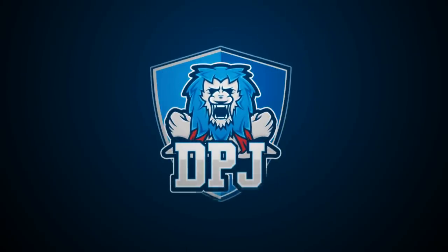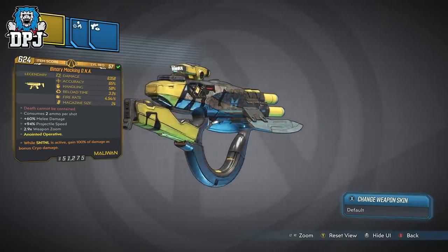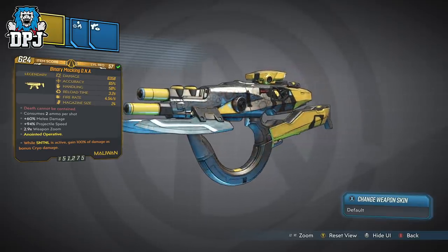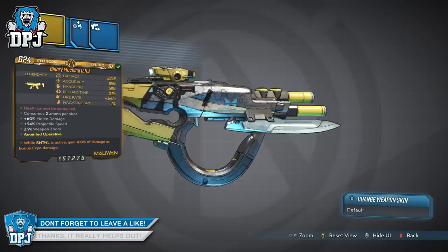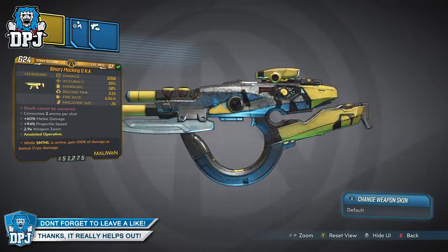Today we take a look at one of the 8 new Mayhem 2.0 level 6 or above exclusive legendaries — it's a new Maliwan SMG. Is it any good? How's it going guys, my name is DPJ and today I bring you another video. If you enjoy it, leave a like — it really helps me out — and subscribe if you want to see more.